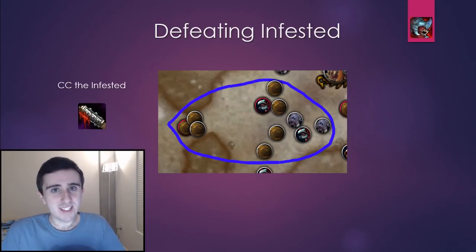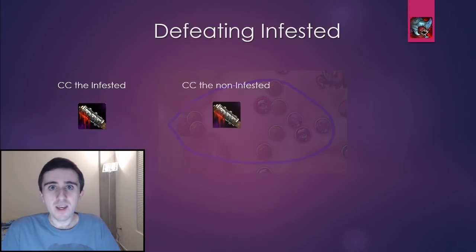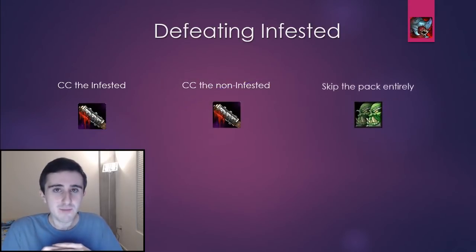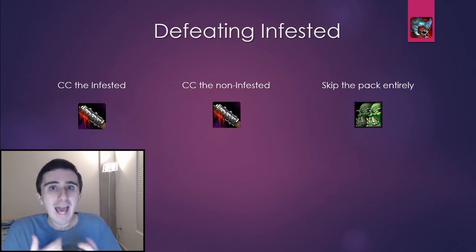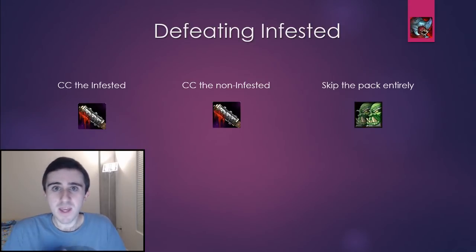No matter how well you handle Infested, it still slows down your run, so your best routes for any given week are going to be the ones that pull as few Infested as possible. So another strategy is just to skip packs that have Infested in them, and instead pull extra stuff that doesn't. For instance, in Freehold, there are two different possible packs that can spawn near the first boss, and on any given week, one of them will contain an Infested enemy and the other will not. We always pull the one that doesn't have an Infested enemy, and we skip the one that does.